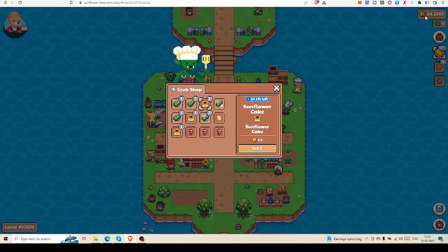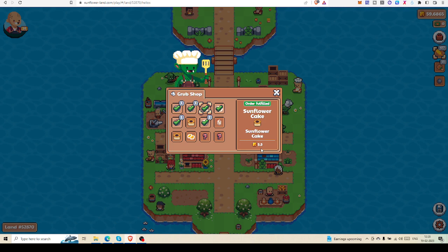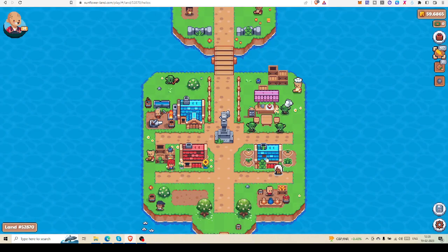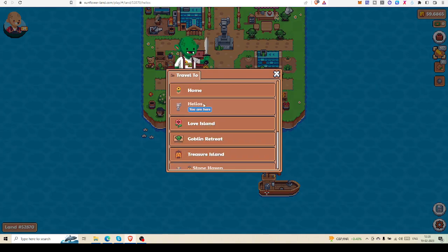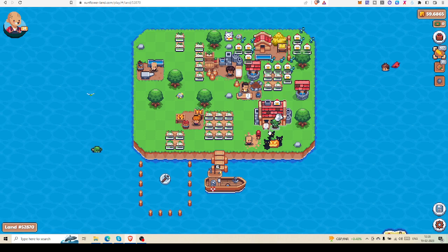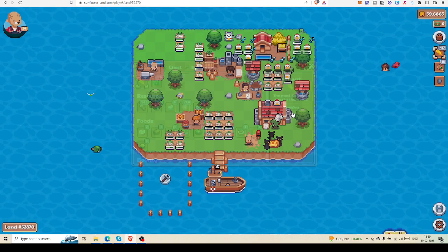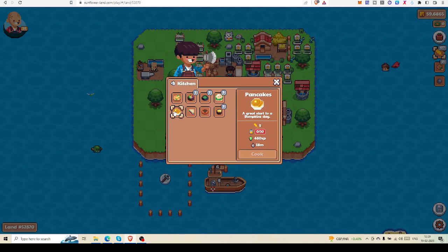I am selling the sunflower cake for 5.5 SFL right now. You can see I had 54.18 SFL and after selling it becomes 59.68. They are also asking for a boiled egg for 2 SFL. Let me go back and check if I have enough eggs to start a boiled egg as well as a cake. I have 21.4 eggs, so I can definitely start with boiled egg.